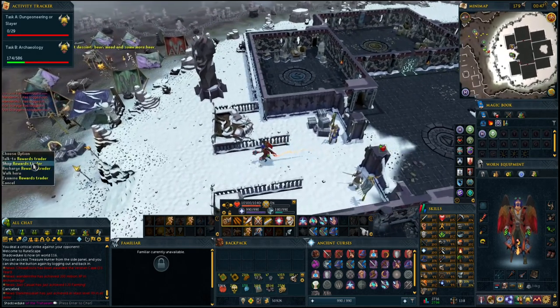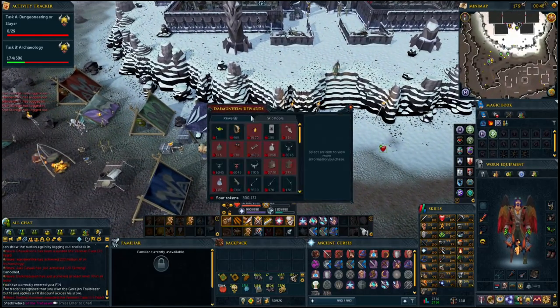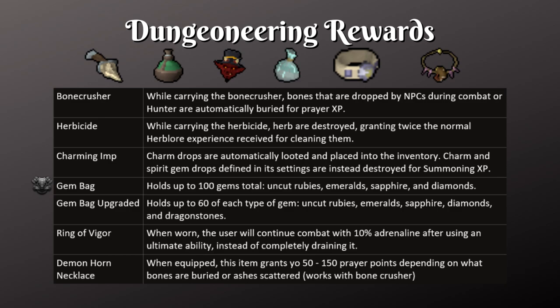Let's go over some of the useful rewards you can get in this area. If you run south there's a man here that looks very cold and he has a shop. The first reward is the Bone Crusher — while carrying it, it buries unnoted bones into the ground without you having to do it manually, so it's a very good quality-of-life item to get early on. Then we have the Herbicide that destroys any herbs you define and you'll get twice the normal experience than if you were to clean them, so you can use it on low-value herbs like Guam, Tarromin, and Marrentill. Up next we have the Charming Imp, a very good quality-of-life item because it picks up any charms dropped during combat.